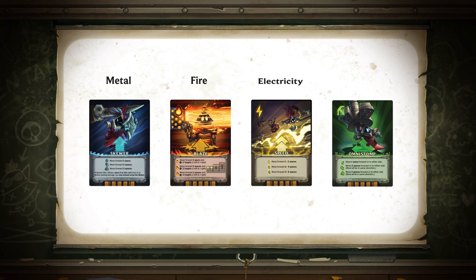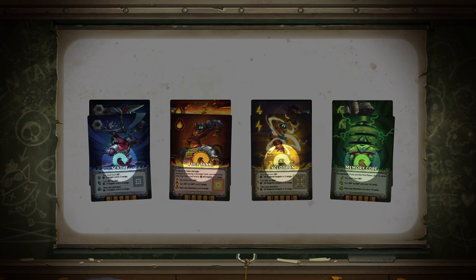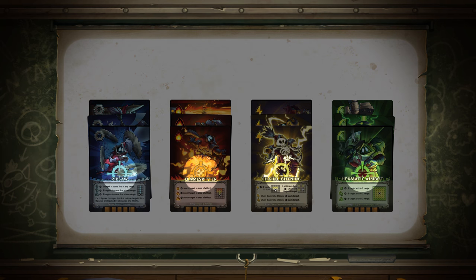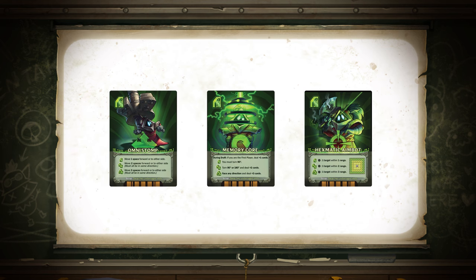This represents the core energy associated with the program: metal, fire, electricity, and computery. Do you mean computational? I mean computery! And while these are the movement commands, each core energy also has a turn and an attack program associated with it. To make things easier for you, I've put these programs into command cartridges that I've abbreviated to command cards. As an example, here are the three computery command cards.